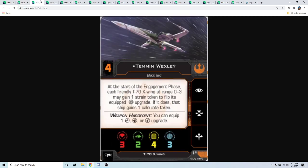Temmin Wexley is the T-70 pilot I'm not sold on — it's definitely something you build a generic squad around, not something you run alongside Poe. There's just so much competition in that chassis. The A-wing and the X-wing both have that problem — it takes something kind of special to disrupt the meta of what you're taking with those two ships.